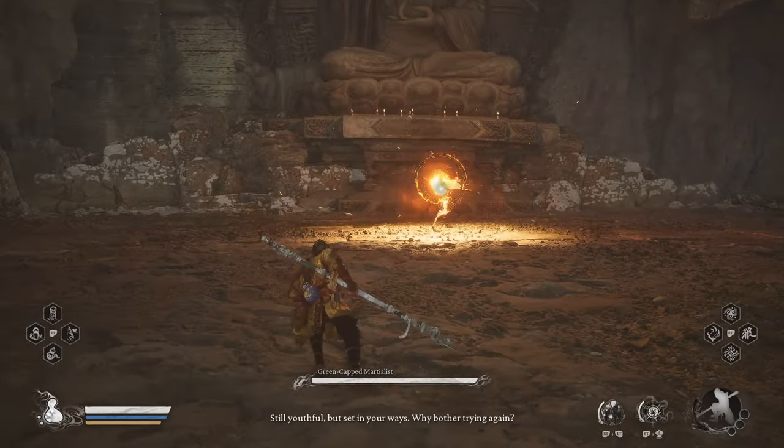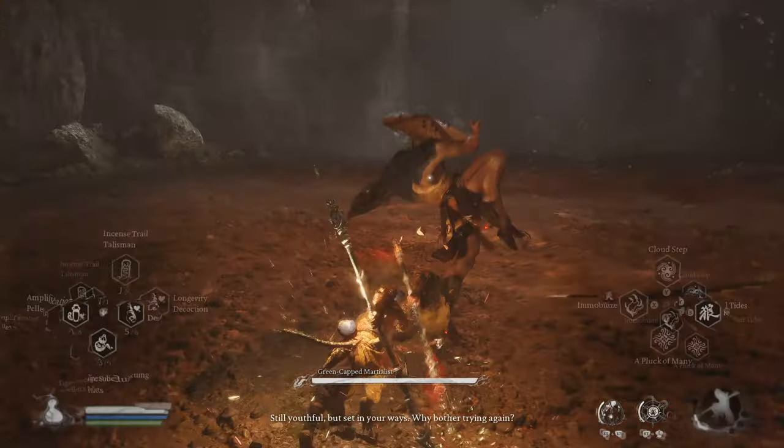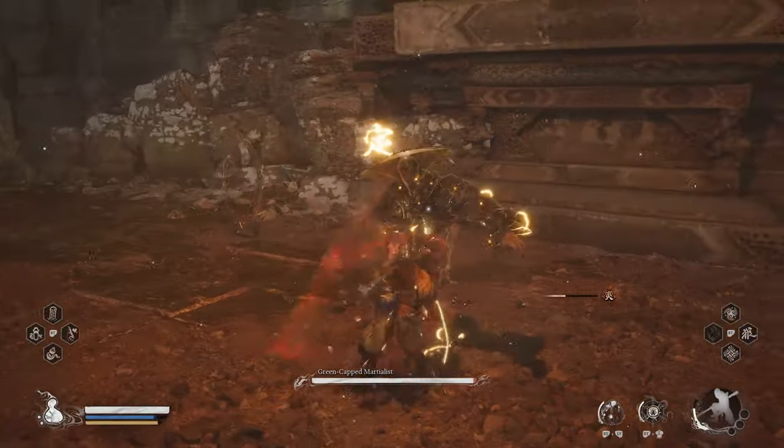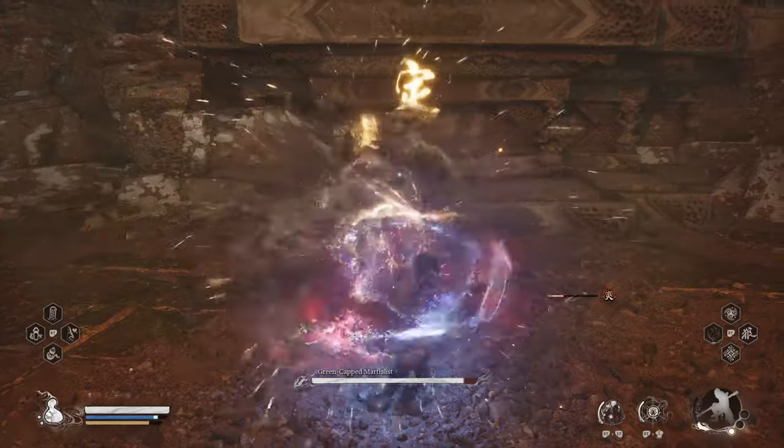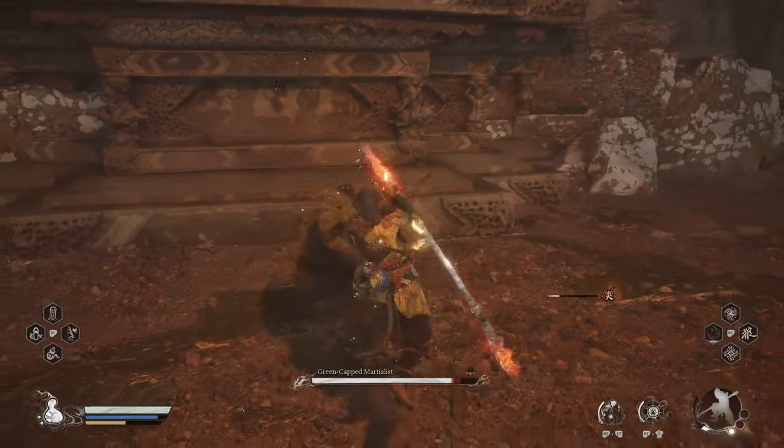Hello everyone. In this video I'll be showing you how to beat the green capped martialist in Black Myth Wukong. This is actually quite a challenging fight because he has counters to every spell that you've got. You're only able to use immobilize one time — after that he's going to block it, so don't try it again.